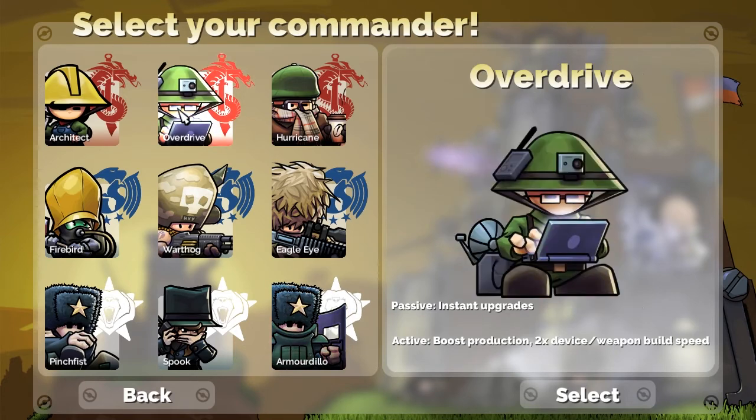In the collab, we're going to see Overdrive first. Overdrive has instant upgrades, and his active is boost production — two times device and weapon build speed, which is really nice. If you have a lot of production and just need even more, use this and you'll get boosted up. If there's not a lot of production, this will at least give you a better position. Overdrive is really good at just sticking around because of that.